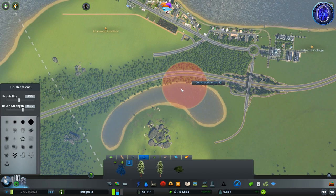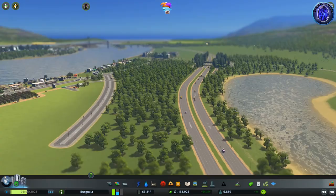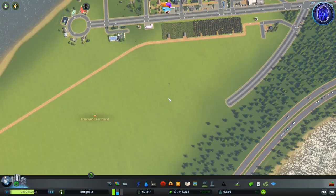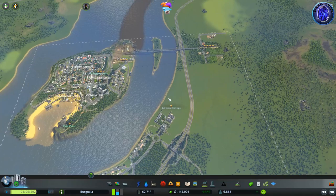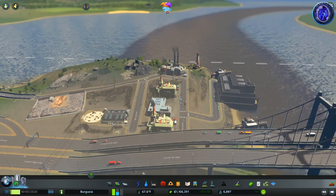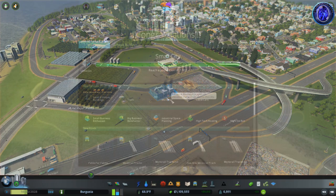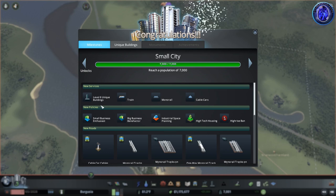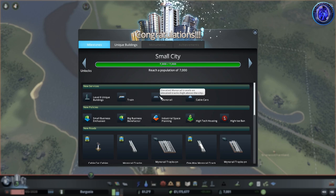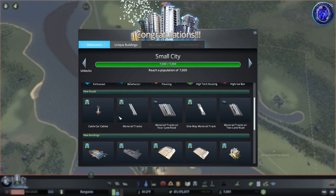I'm going to map out some more trees in this area to fully isolate the highway in the woodland — I want a countryside feel over here. We have major residential demand, so I'm going to drop in one of the oil power plants to increase electricity output. This area looks disgusting but we'll move it eventually — don't worry. We've hit the next milestone: level six unique buildings, trains, monorails which are useful in downtown areas, cable cars which look really cool, some new policies, and a bunch of new roads that go with the public transport unlocks.